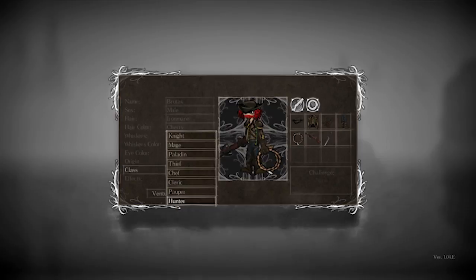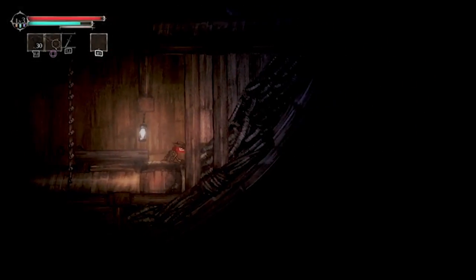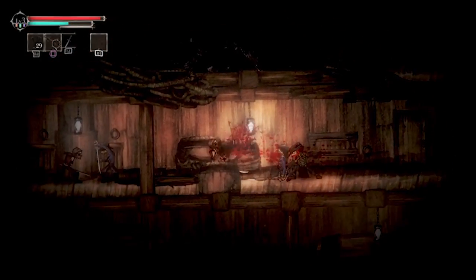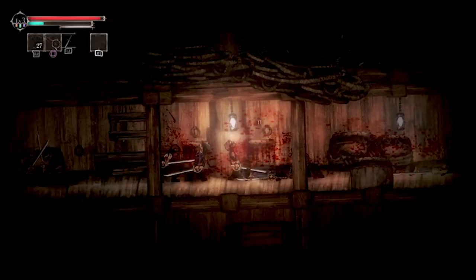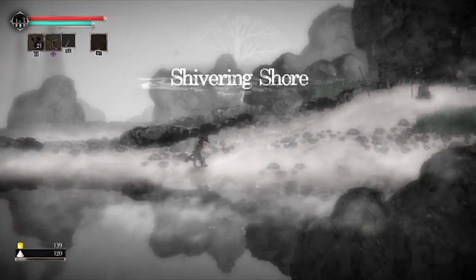After this you find yourself on a ship — you're a stowaway on a vessel that's carrying a princess. She's destined to have an arranged marriage with a guy, and basically it's supposed to avoid some kind of war. The ship gets attacked and you can fight your way through the marauders until you get killed. Then you wake up on a foggy beach, and that's where the game really starts in earnest.